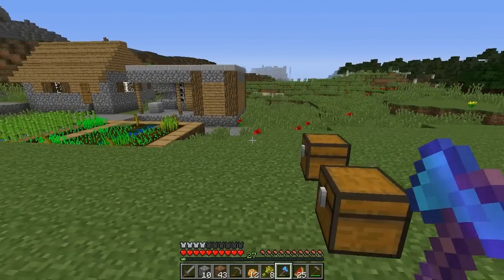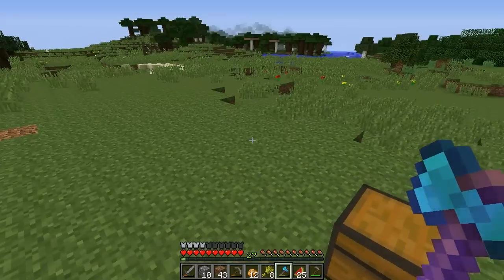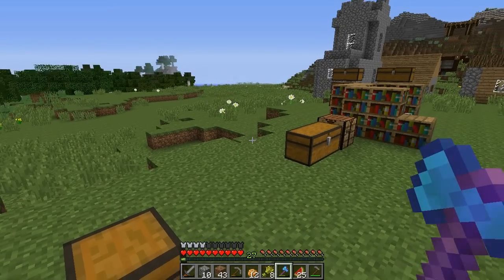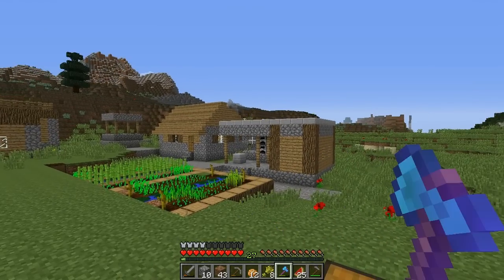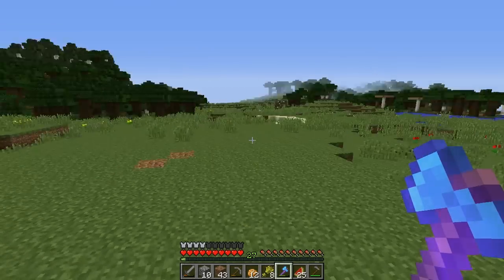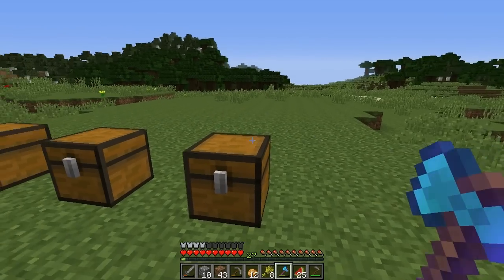I had seen not too long ago a myth-busting episode that Exuma had done about trees. He had shown that planting spruce as single trees versus grouped trees, you would get more saplings in return. You can use saplings in furnaces to cook with, but if you're trying to get wood, as long as you're getting back as many saplings as you're using, you're getting a net profit of wood and you have the resources to replenish. So I think I'm going to stick with my wall of wood.